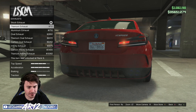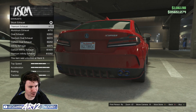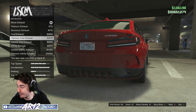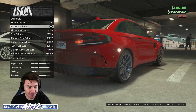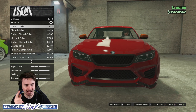Moving on to our exhaust — we have a bunch of different options. Unfortunately I can't really see them unless I'm revving the hell out of the car, so apologies for the engine noise. You could give this thing Audi RS tailpipes — that's pretty cool. I'm going to go with my titanium exhaust tips. I love those in games; I have them in real life.